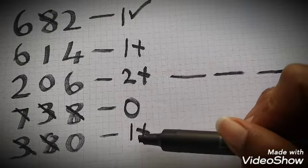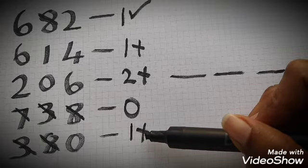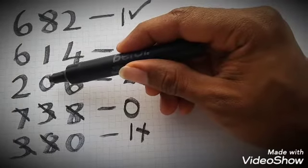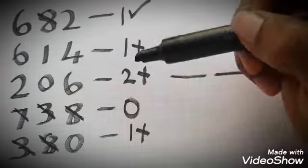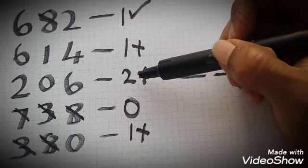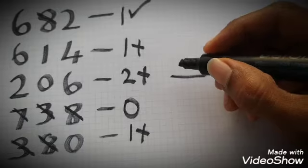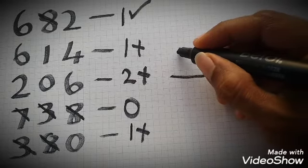The first digit that is usable is zero. However, the clue says one is usable and it's in the wrong position. So if zero is usable here but in the wrong position, and there is another zero that is also usable but again in the wrong position, then since both positions shown are wrong, the only remaining position is the first. So we can safely say that zero is our first digit.